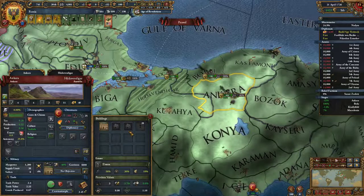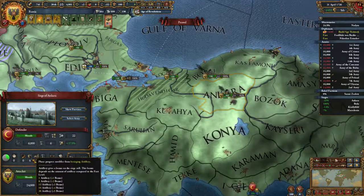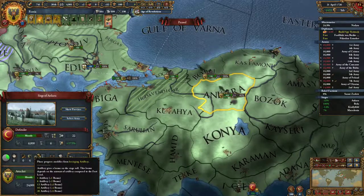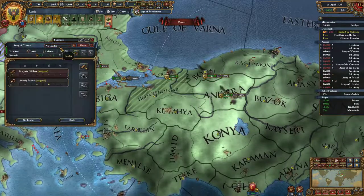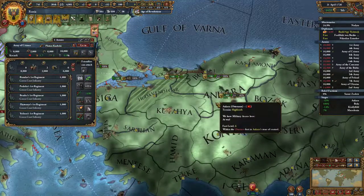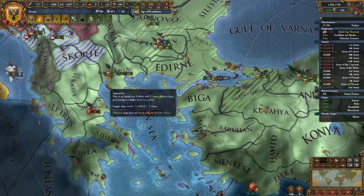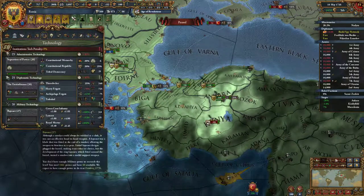With all of these cannon we now have 18. We are getting plus four bonuses and it'd be pretty cool if I had a leader with some siege. I'm going to create one more just in case — there it is, we've got some additional cannons coming in and some very nice siege.